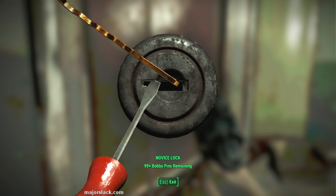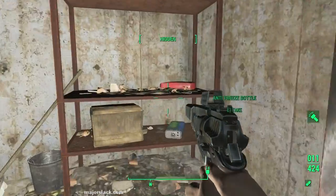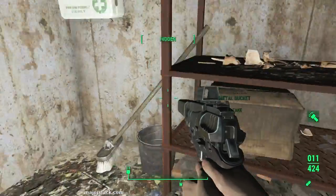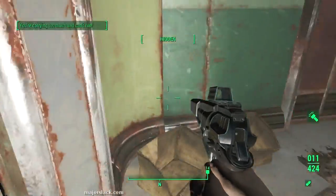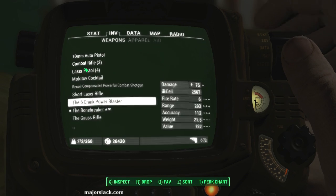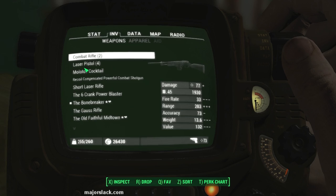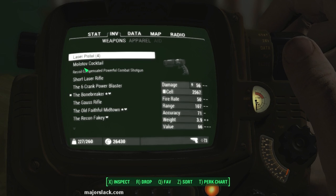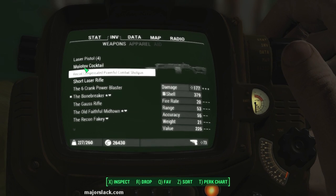Let's lockpick this for a little bit of XP. There's also an antifreeze bottle in here, if I recall correctly. These actually have a good value to weight ratio. Let's keep those.